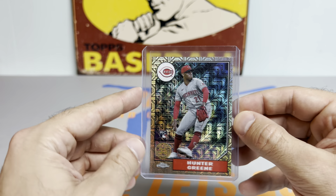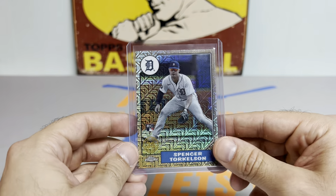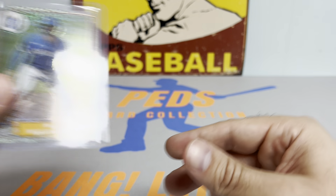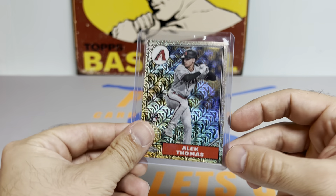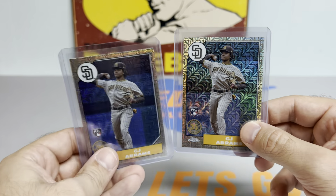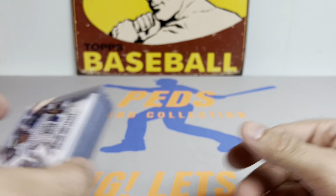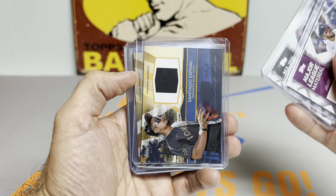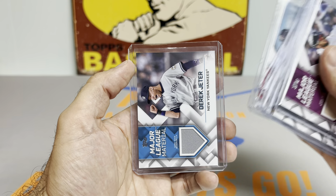Moving on to the big mojo cards — we got a Hunter Greene, Spencer Torkelson, these are just gorgeous. MJ Melendez, Alec Thomas, and two CJ Abrams. Then I put all the relic cards in a sleeve — Chris Bryant bat relic, Eloy, Espinal jersey, Seager jersey, Crawford, Correa, and Jeter.